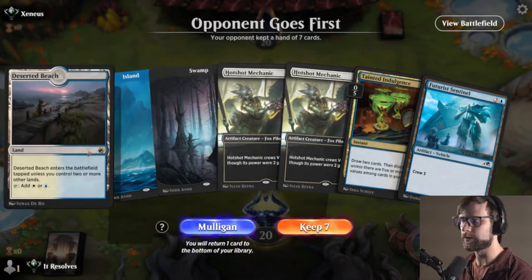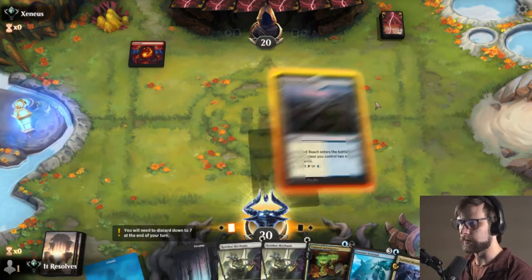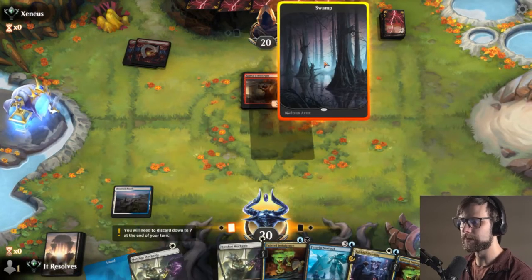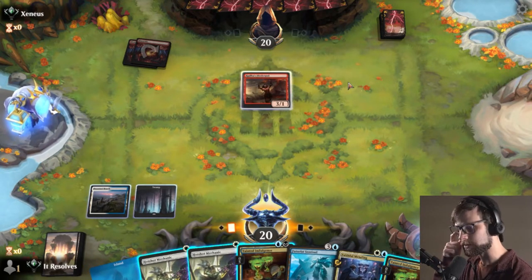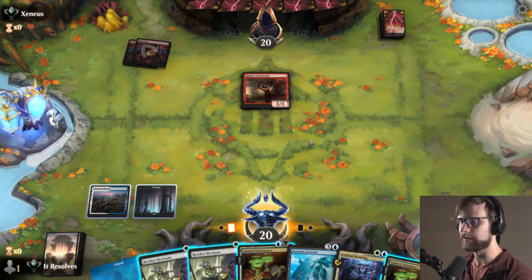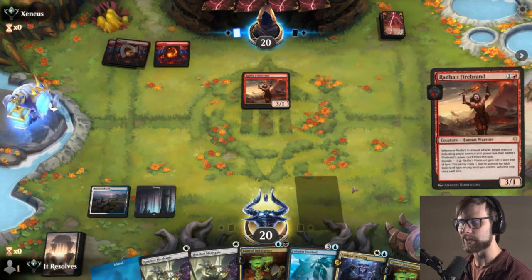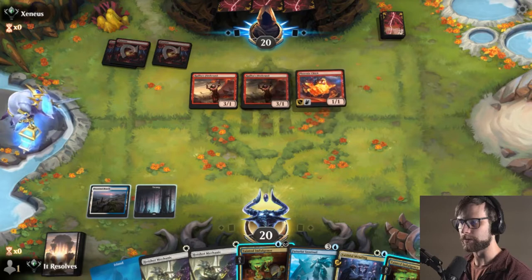Here we are for game number three - we'll keep this, a little bit of an odd one. Looks like mono red, potentially. I'm actually gonna lead with the Deserted Beach - this allows us the Faithful Mending or Tainted Indulgence, and we've got the Hotshot Mechanic. We definitely play the black source. There are two schools of thought: we can Hotshot Mechanic to trade, which is kind of unlikely, or alternatively we can just Tainted Indulgence. I think that's probably gonna be the play.